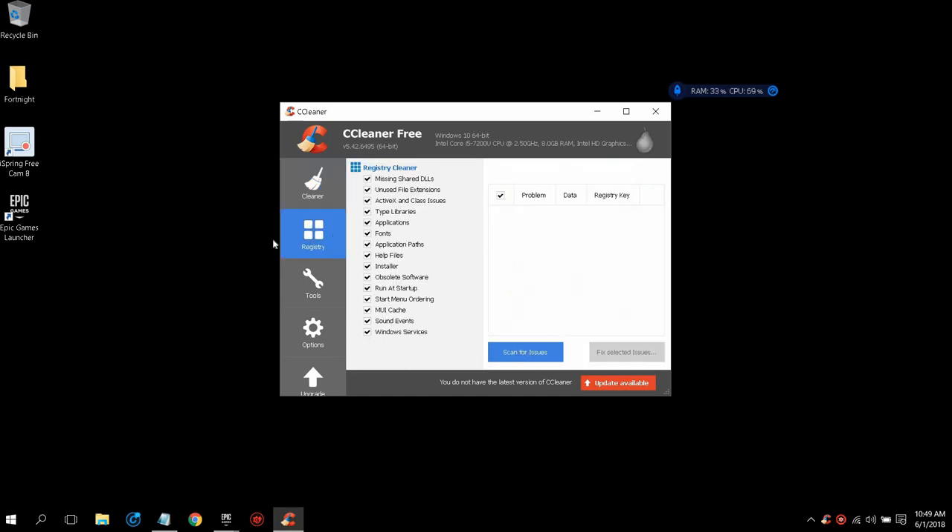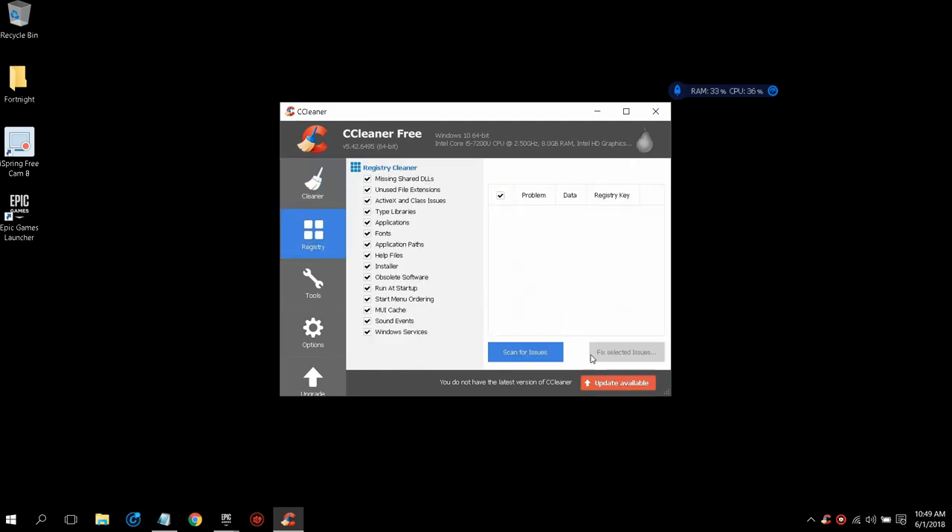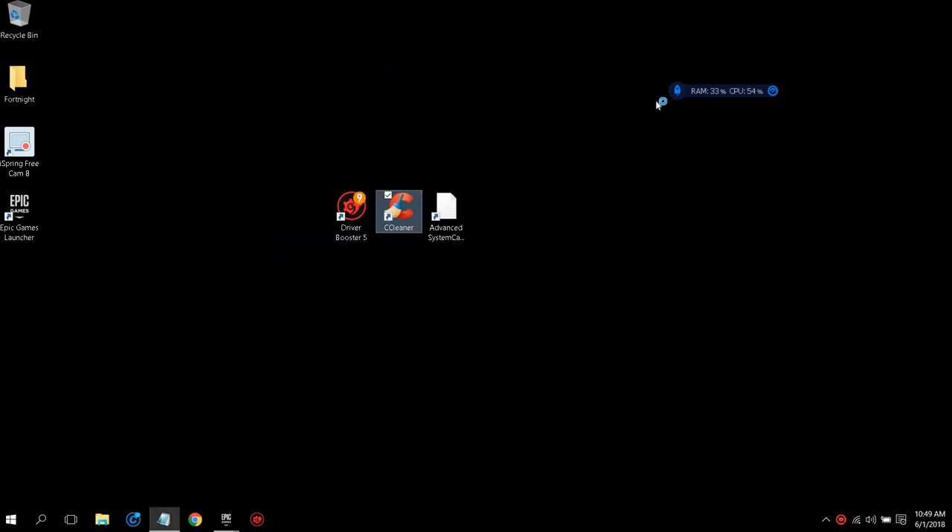Once you're done with the cleaner, go to the Registry tab and click Scan for Issues. It'll take a few seconds — maybe a minute or two, but for me it takes about 30 seconds. Once it gets to 100%, if you have issues found, click Fix Selected Issues and fix all those issues. Once you're done, you don't need to open this up again — just exit out.